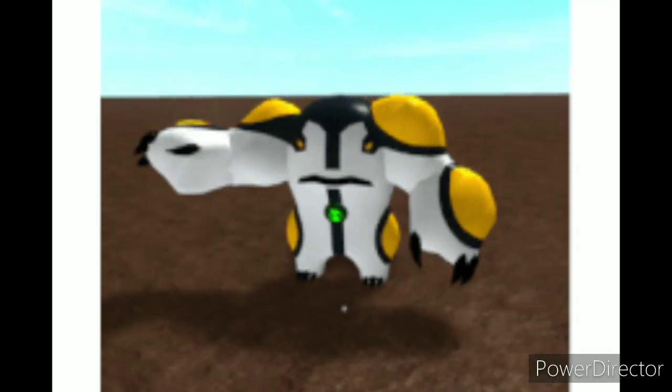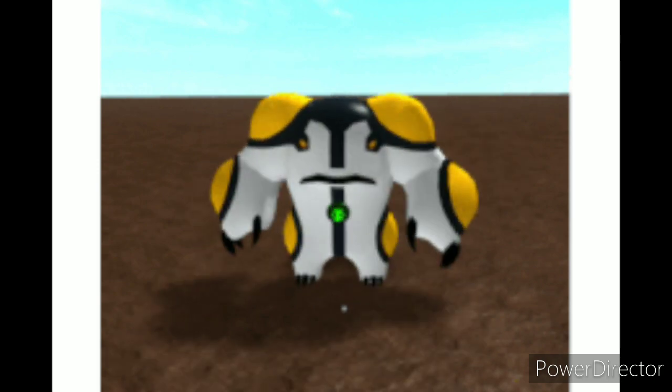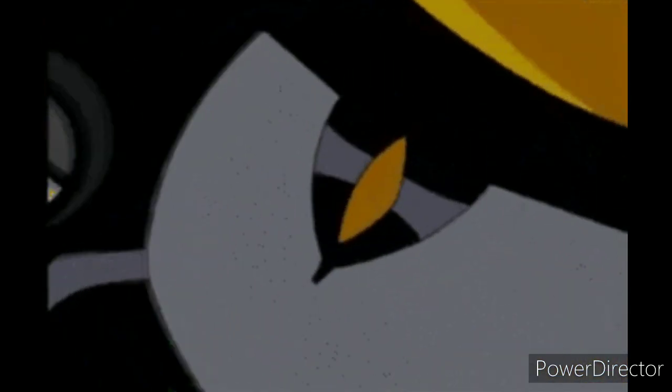Number 11, Cannonbolt is Ground type because it is very connected with the ground — it rolls along the ground and is very fast. Its attack is like an Earthquake move, which I experienced in a game.